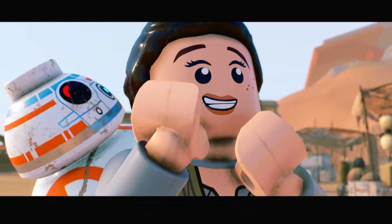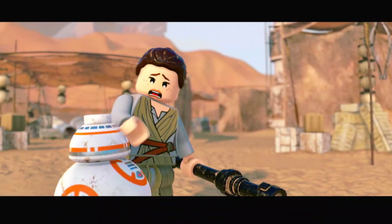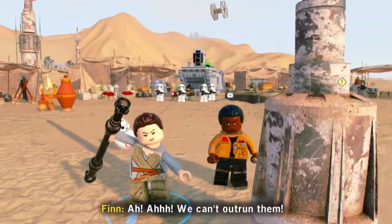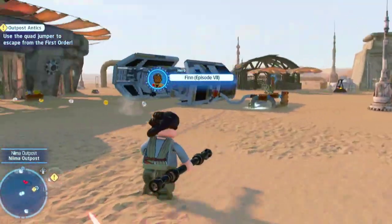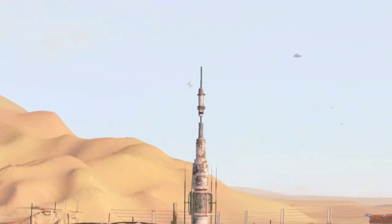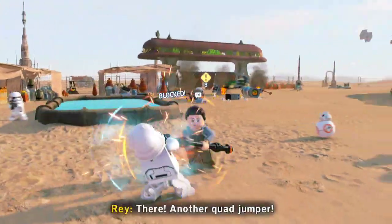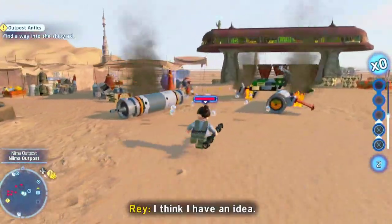Luke Skywalker — you know, the guy who killed millions of people in Episode 4? We might make it in that quad jumper! Uh oh. What quad jumper? There — another quad jumper! But how are we gonna reach it? It's locked away! I think I have an idea!